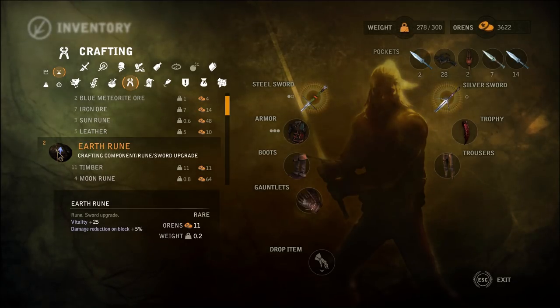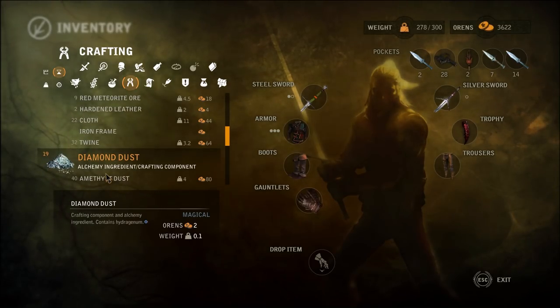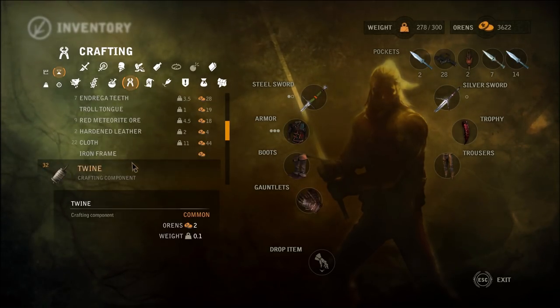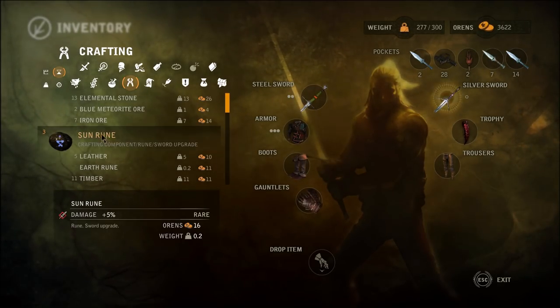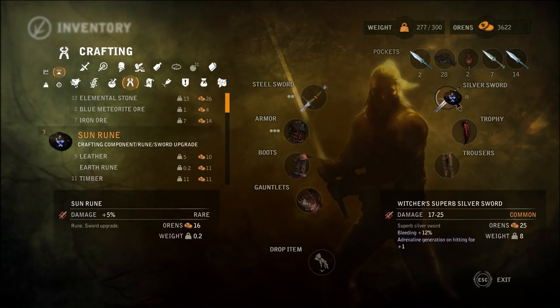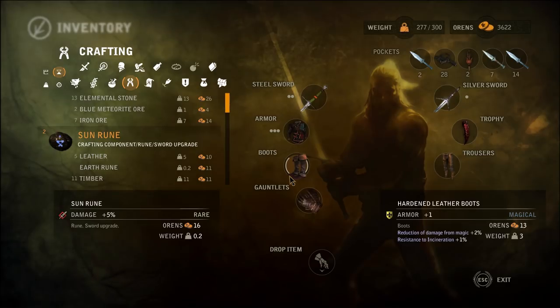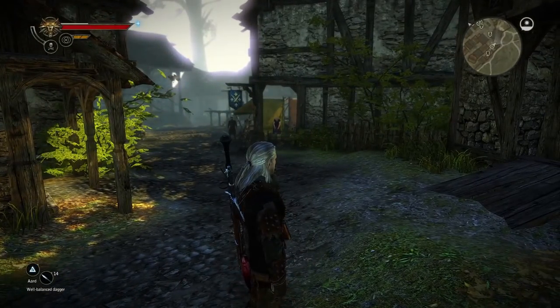Sun rune is damage plus 5%. I have two earth runes. I want that because I want the Vitality plus 25 twice. But I would also like to increase my damage if that's okay. That's all I got. Okay, that is fine. We'll put on this. Sun rune is damage plus 5% though. And we have three of them. Let's just put one on. There we go. I think we're finally all decked out now.